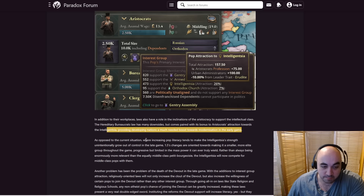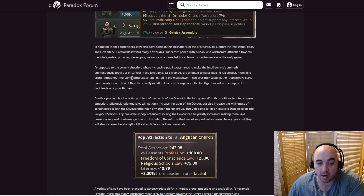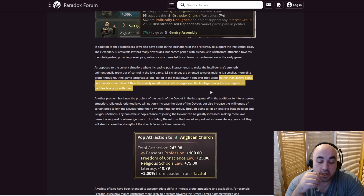It'll be more level throughout the game. As opposed to the current situation where increasing pop literacy tends to make intelligentsia strength unintentionally grow out of control in the late game, 1.5 changes are oriented towards making it a smaller, more elite group throughout the game — a little more powerful at the start and weaker at the end. This will also probably make it hard to get a double bonus on them. The intelligentsia will now compete for middle class with the Petit Bourgeoisie. The devout will now be much easier to keep powerful throughout the game.